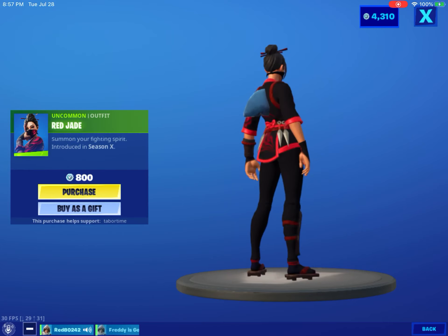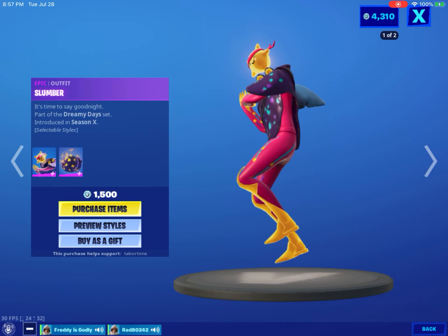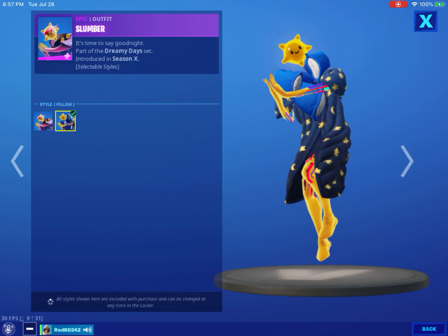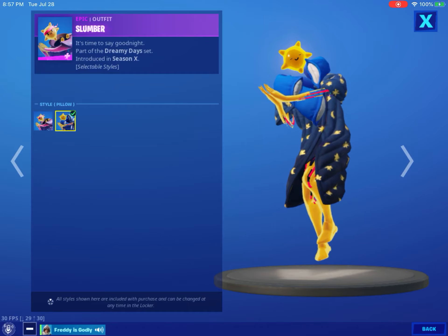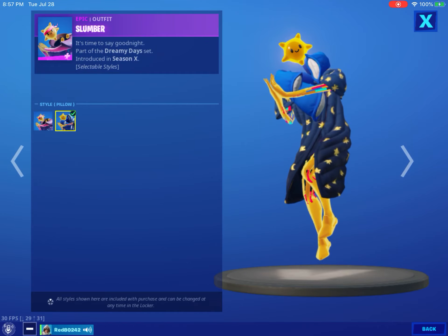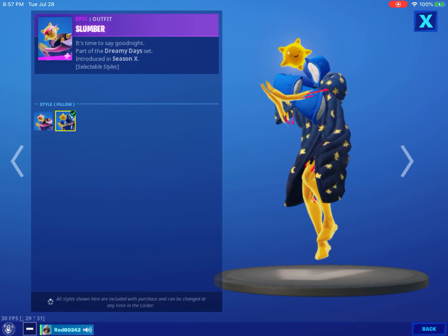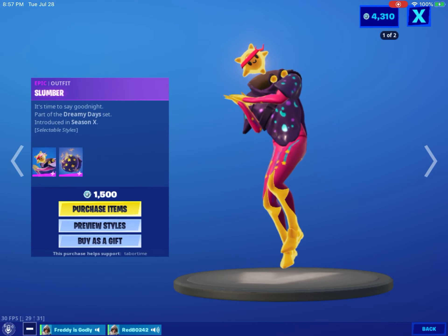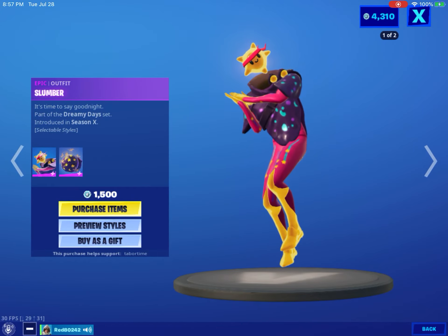Not bad. Slumber — there used to be a Starry Stirrups place in Season 7 where you could collect stars and they would give you loot. There's one where you get pillows too. So in Fortnite, Starry Stirrups in Season 7, you could collect stars and they'd give you loot. I don't remember this. Okay, the pickaxe actually isn't too bad.